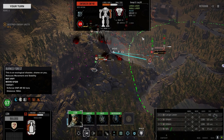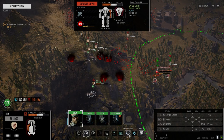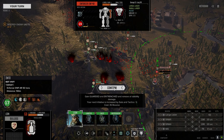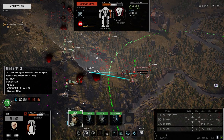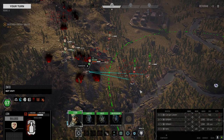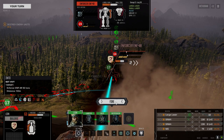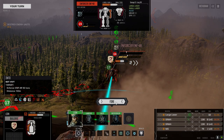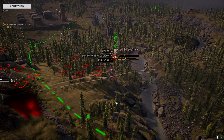I gotta try and get on his other side, but I can't do that as long as... Actually, let's do this — vigilance. Gonna move down into here. We've got a turret, so that's gonna work. Keep our side facing him. I'm really hoping we can get to go before him.